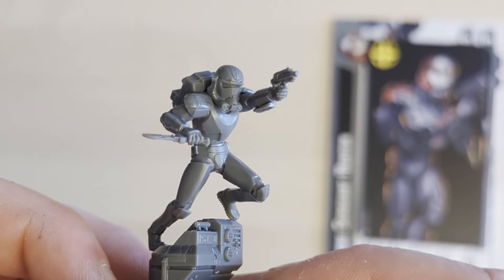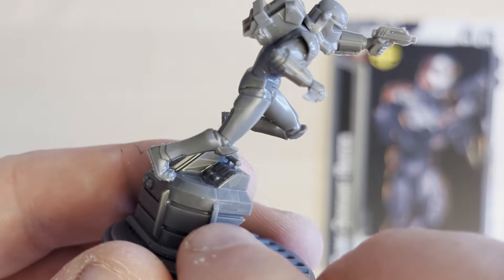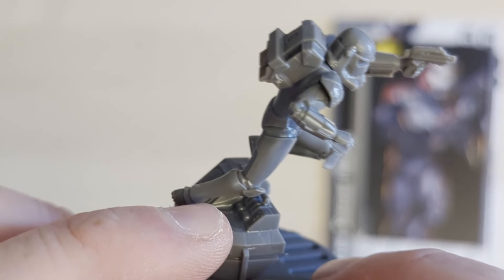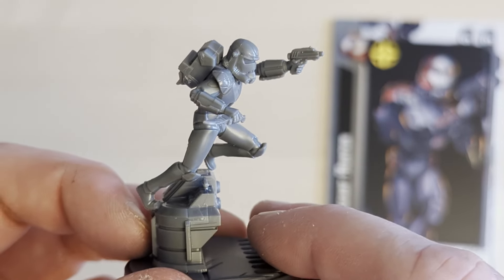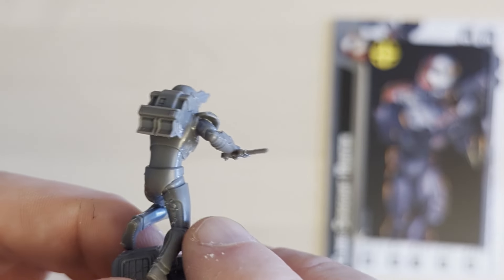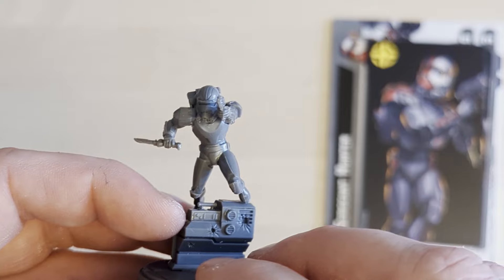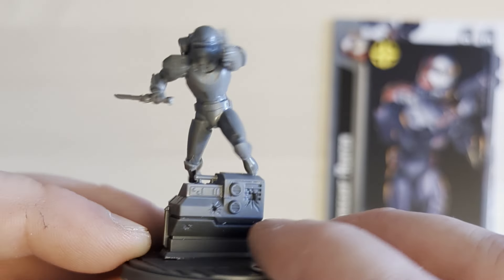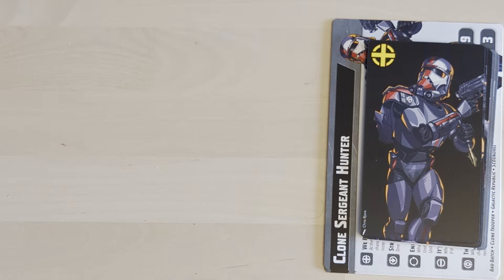Hunter is looking very cool. He is built to be glued onto the security console — the top part of the console is sculpted onto his foot, so you do have to attach it. It's a very thematic, dynamic jumping pose. I've gone with the helmet look on all of them. The only thing I found a little difficult was getting his arm into the socket at the right angle — I used the box art as reference. There's great detail here, like blaster scorch marks on the console.